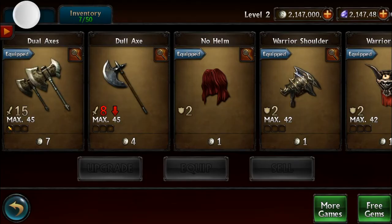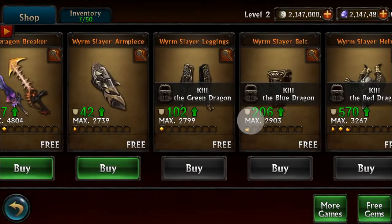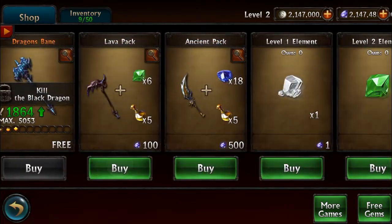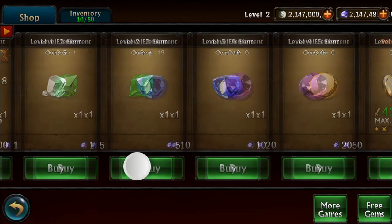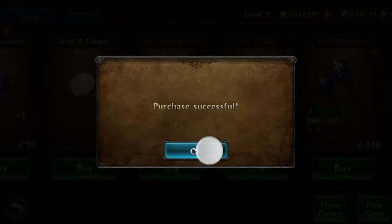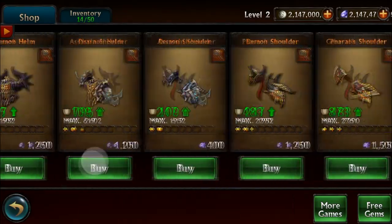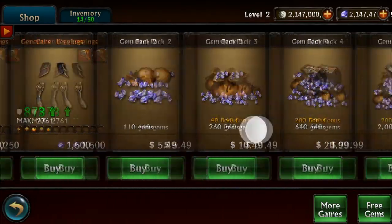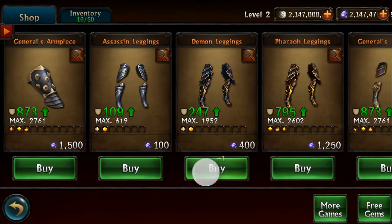As you guys can see, unlimited coins and gems — so yeah, this does work. I just purchased some stuff just to show you guys that it's not fake or anything. This is so much fun — hope you guys try out this mod. You get so much out of it, you can pretty much be unstoppable on this game. Hope you guys like this tutorial — please like and comment, that really helps me out, and please stay tuned for my next videos.